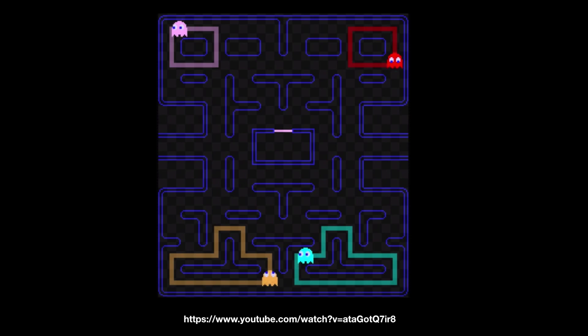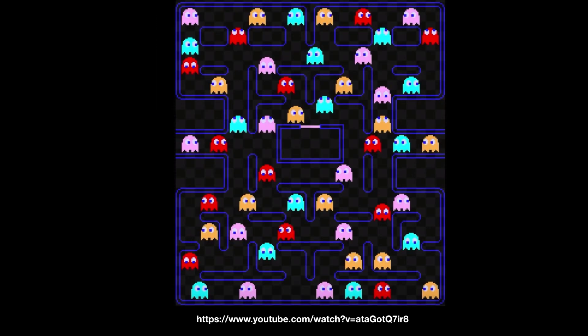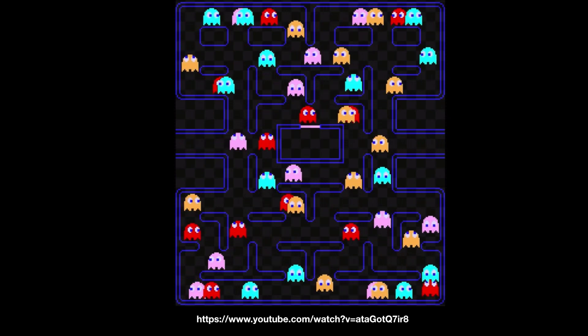In scatter mode, the target depends on which ghost you're talking about. For Blinky it'll be the top right corner, for Pinky the top left, for Clyde that target, and for Inky that target. Usually there isn't enough time for the ghost to complete full cycles — each scatter period lasts on average six seconds. But you can actually see how the ghosts end up in their corners by watching them in the maze.